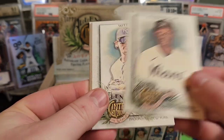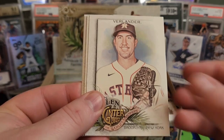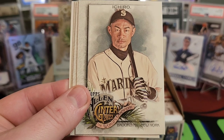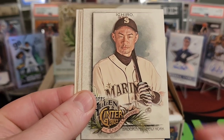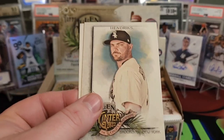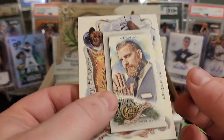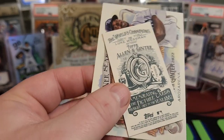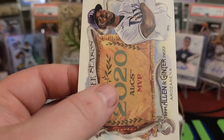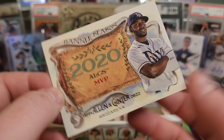We've got Jazz Chisholm, Bobby Witt — first nice rookie pull. Justin Verlander, Ichiro. I feel like they've used the same picture for Ichiro in Allen & Ginter for like four or five years in a row. Matt Manning, Liam Hendricks. We have a mini of Westman, a tattooist. We have Randy Arozarena, 2020 ALCS MVP.